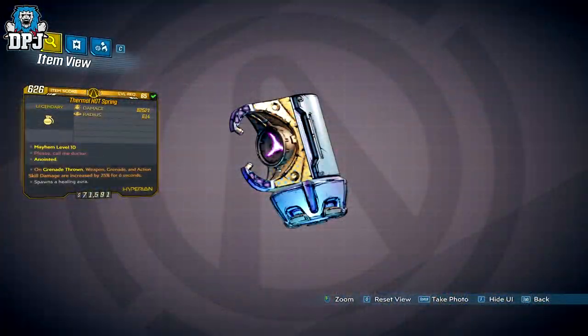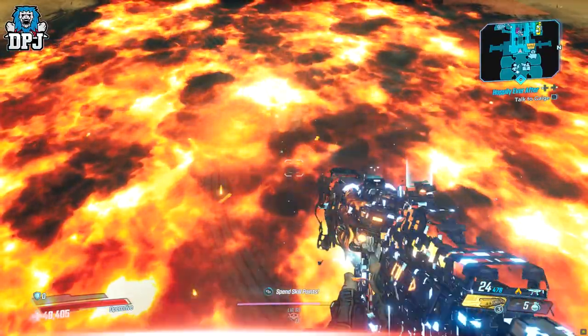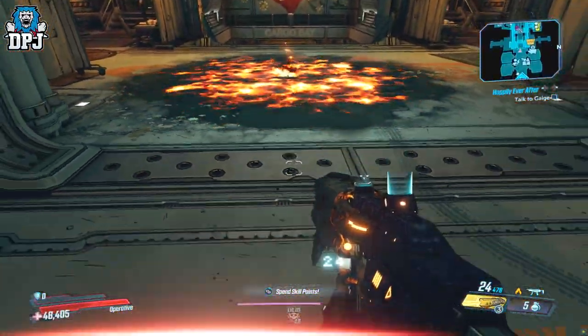Next we have a grenade called the Heart Spring. It spawns a healing aura which you can stand in to heal yourself, or your teammates can stand in to heal themselves.